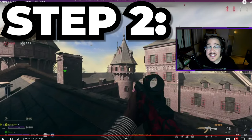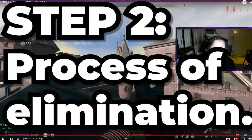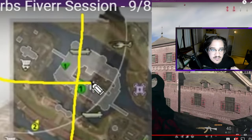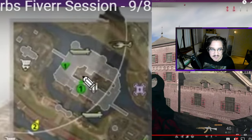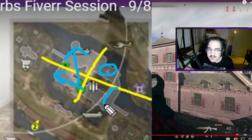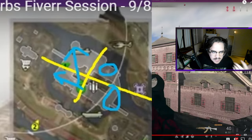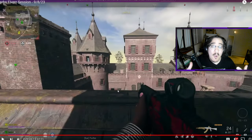Step number two is still looking at the minimap, but now we use process of elimination by slicing the map into quadrants. At this building, I kept telling him — you keep focusing left and looking for kills on your left, but what if there are enemies sitting on the rooftop to your right? You'd be dead. So I say: look to your right, just make sure no one's there. I repeat this over and over — clear out that section before focusing on anything else.